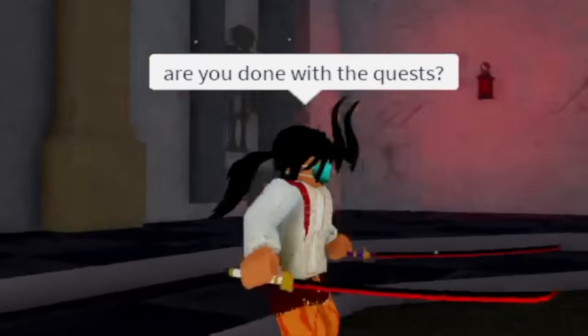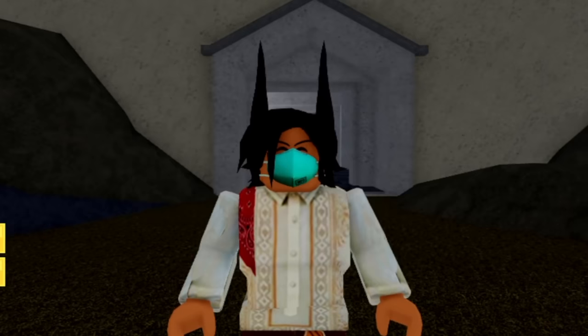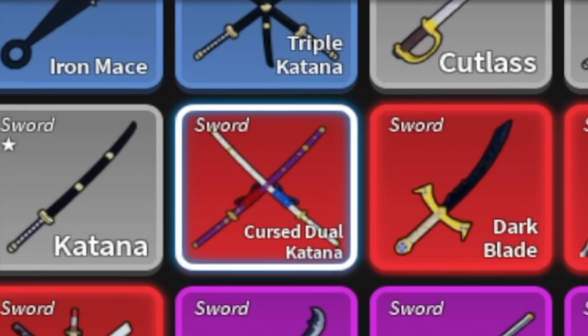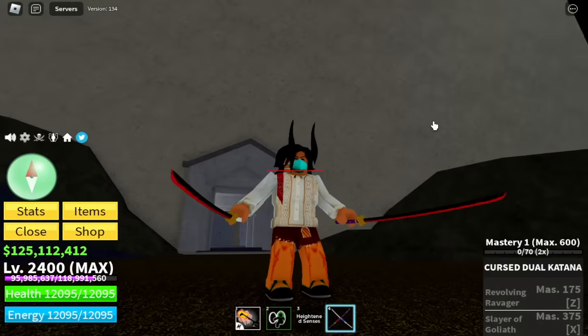So I'm gonna start with a question. Are you done with the quests? If not, good luck with that guys because it's kind of hard to be honest. So here we go guys, the newest mythical sword, the cursed Duel Catana, and I'm gonna show you how to grind it in 3 ways.